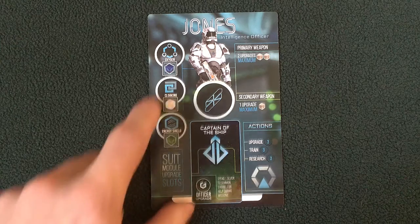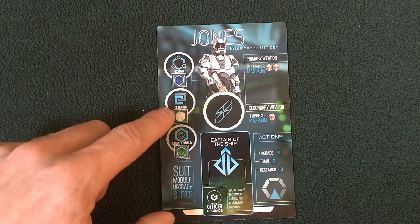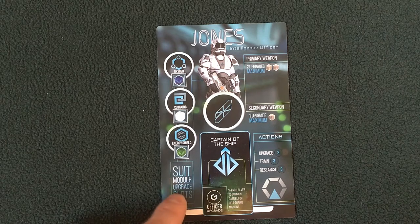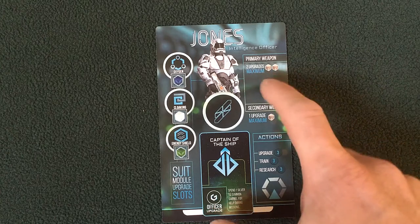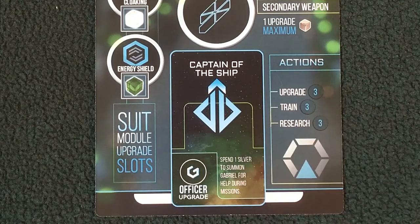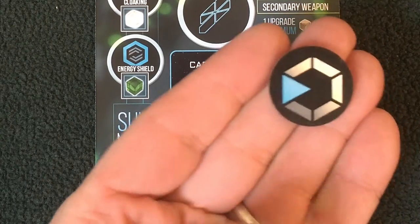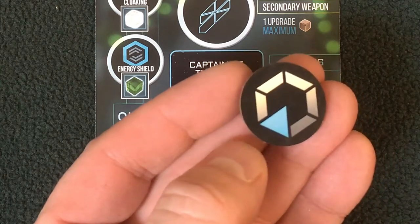Officer Jones, like all officers, has spaces for oxygen upgrade, cloaking upgrade, and energy shield upgrade — these are the suit module upgrade slots. He also has a primary weapon upgrade slot twice and a secondary weapon upgrade slot once. Officer Jones can upgrade using three actions, train using three actions, and research using three actions. These are the action tokens each officer player receives during setup — they receive six action tokens.